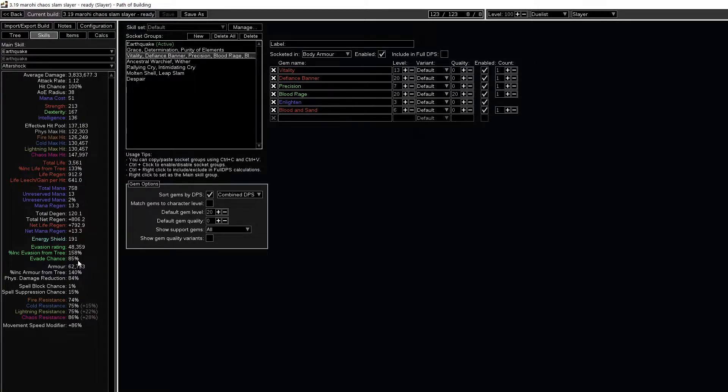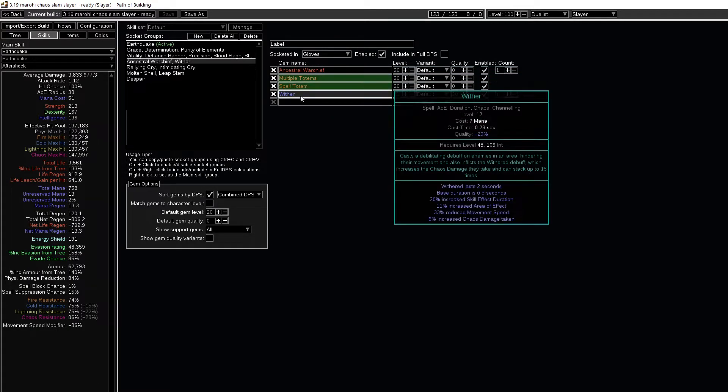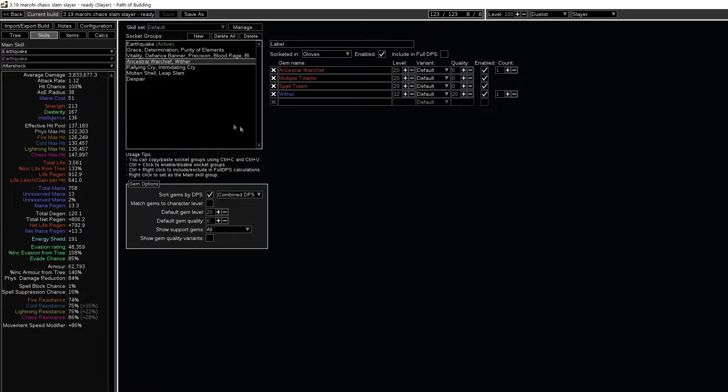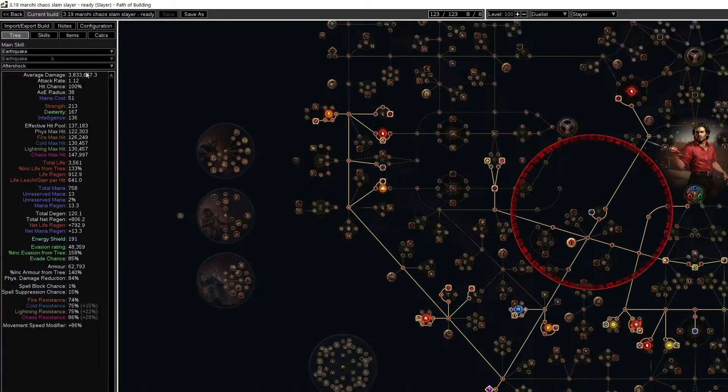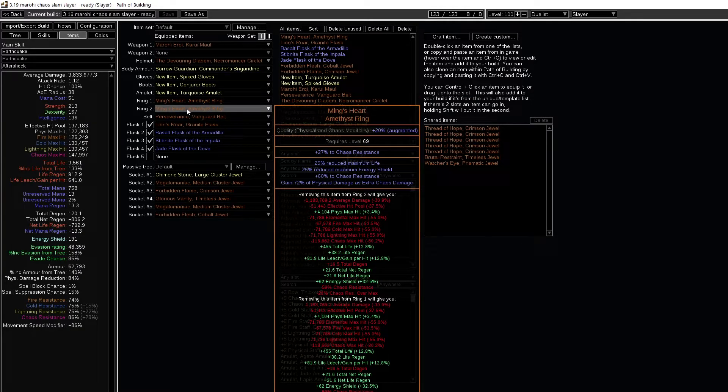We have 85% chance to evade and 62,000 armor with tons of resistance. But as I said before, the clunkiness of the build on big bosses is a pain. We use two totems: Ancestral Warchief and Spell Totem with Wither, because we have lots of extra chaos damage through our Ming's Heart.